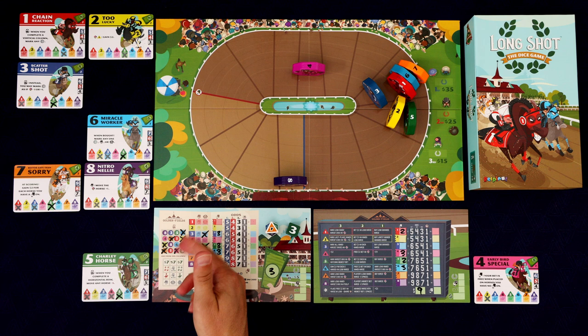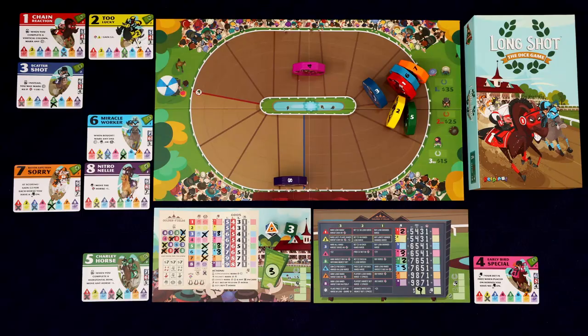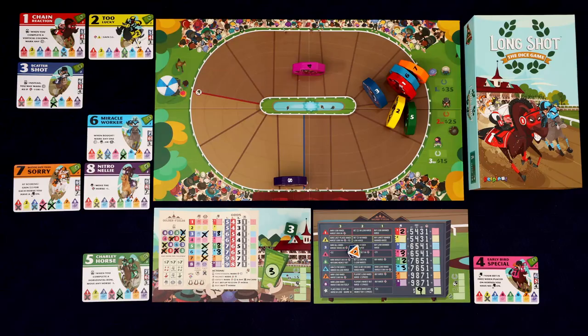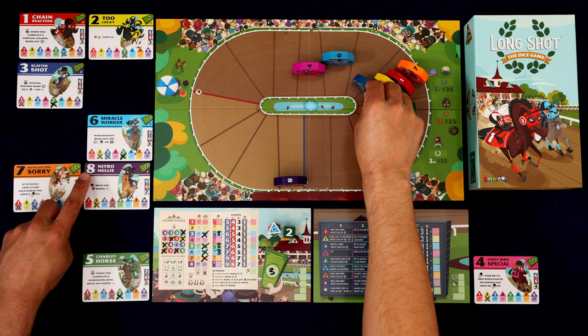Roland does the jersey action on the seven horse — it's doing sort of what we've been doing, trying to get its horse to move faster. Six rolls again — one, two — and the two moves, the three moves, and our beloved five moves. The eight horse just does not care, not interested in racing today. I'm just going to mark off that six — we've got to start making hay on these concessions so we can get some bonuses. We need more money.